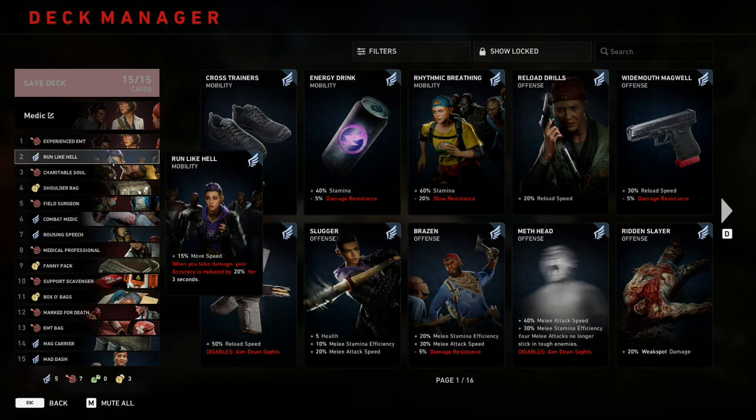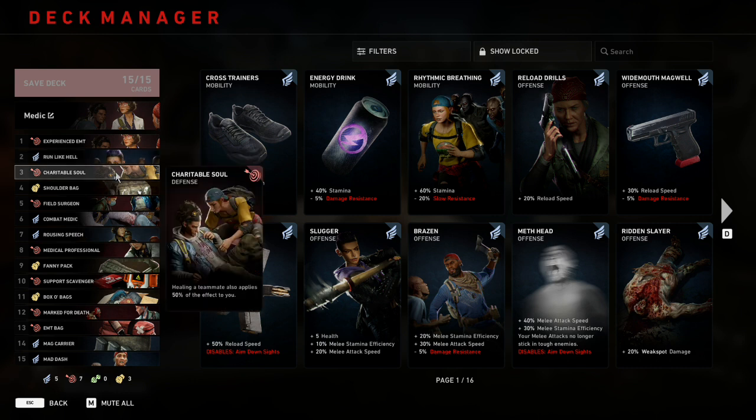At number two we have Run Like Hell, which gives plus 15 move speed, but when you take damage your accuracy is reduced by 20 for three seconds. The downside isn't that bad on a Doc medic build because you aren't supposed to be DPS — your job is to make sure everyone's alive. The plus 15 move speed is particularly good for a medic because you need to be able to reach any teammate at any time to heal them, and being faster than everyone really helps with that.